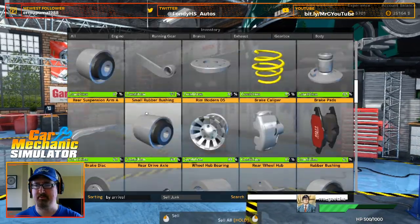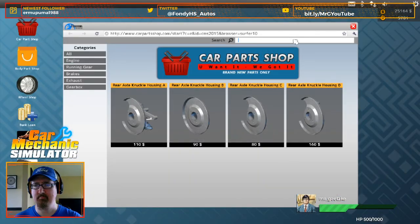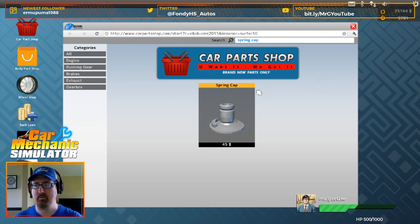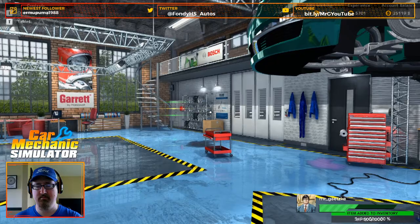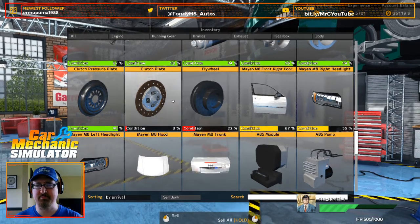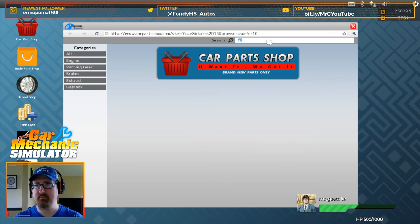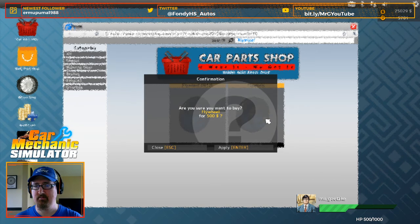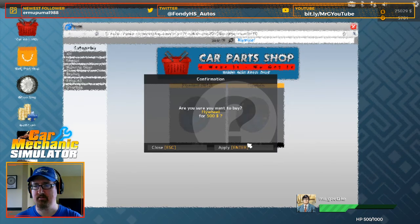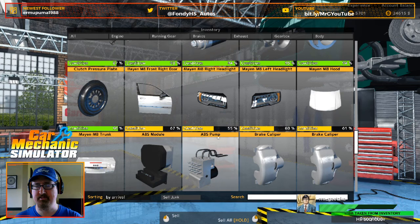Next we need a spring cap — just the one. Let's scroll down here, get rid of that spring cap. Clutch plate and flywheel. Sell and sell.